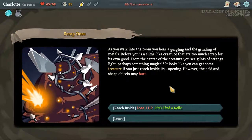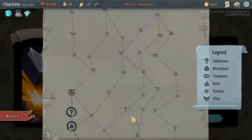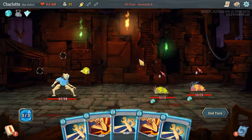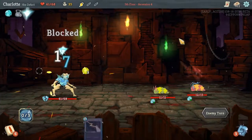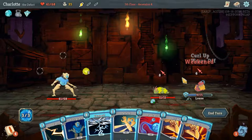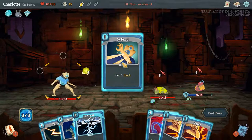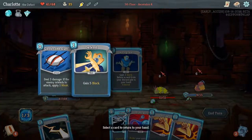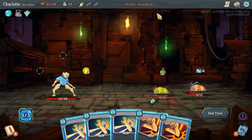As you walk into the room you hear gurgling grinding of metals - before you is a slime-like creature that ate too much scrap. From the center you see glints of strange light. You can get some treasure if you just reach inside its opening, however the acid and sharp objects may hurt. We got it first try! First time you lose HP, draw three cards. They're both attacking - just defend, let the lightning chip away at them. We still took one damage but whatever.